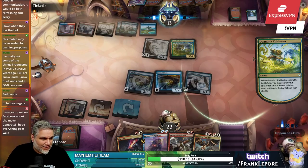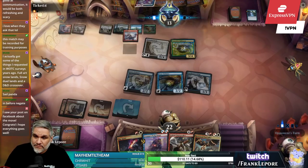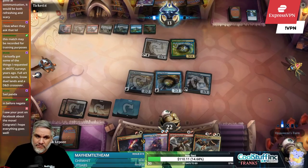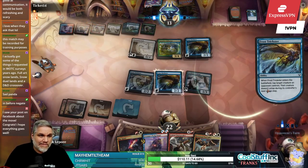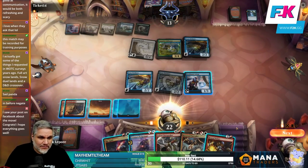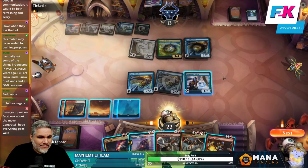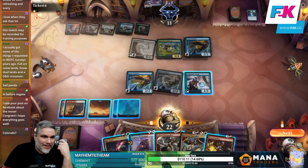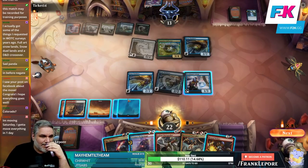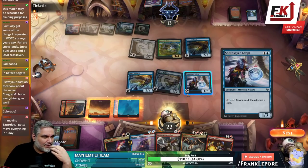We can slowly start moving things back and forth. We can literally kill both of these guys and then attack for four, or we can just kill this and play Prismari. I guess we can't attack for four because this guy is... I'm moving Saturday — I got to move everything in one day. Dude, that's the worst. It literally is the worst.